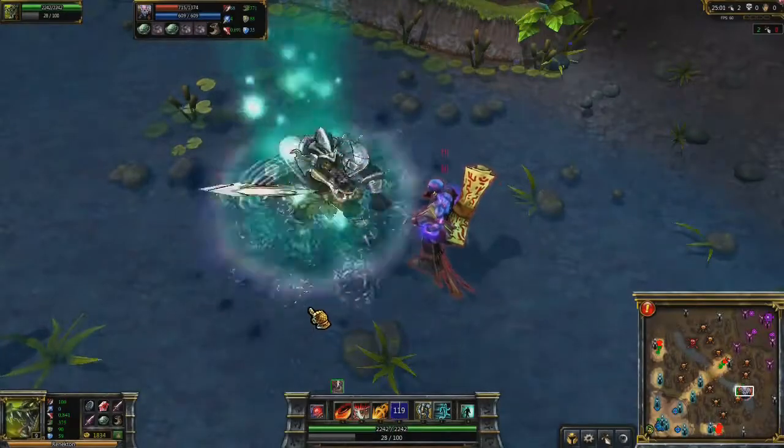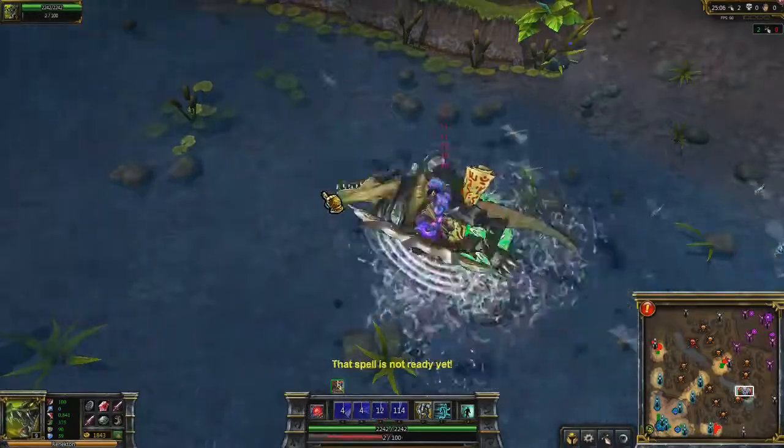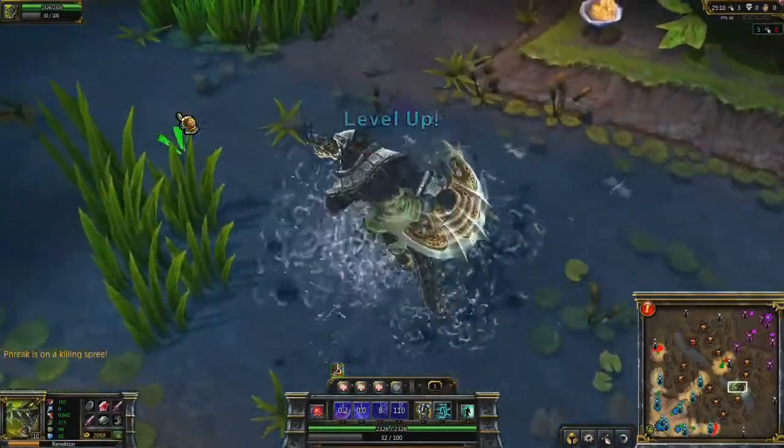Renekton's ultimate is Dominus. He grows in size, which increases the reach of all his abilities and attacks. Additionally, he gains bonus health, extra Fury generation, and continuously damages nearby enemies.